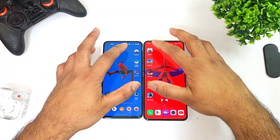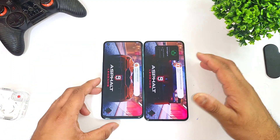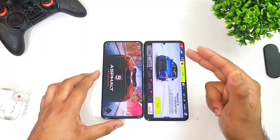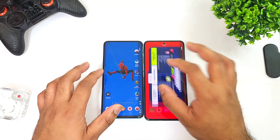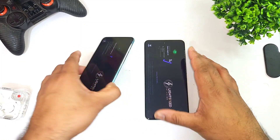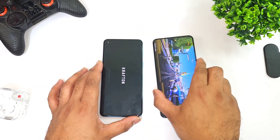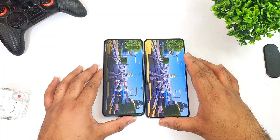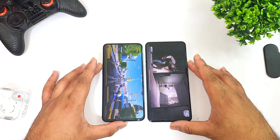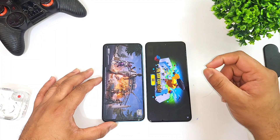Let's start with the first game — Asphalt 9. Dimensity 1200 versus Snapdragon 8 Plus Gen 1 processor, OnePlus Nord 2 versus Realme GT Neo 5. You can see the Realme GT Neo 5 did open the game slightly faster than the OnePlus Nord 2. This is the OnePlus Nord 2 with the Dimensity 1200, and this is the Realme GT Neo 5 with the Snapdragon 8 Plus Gen 1. The Realme GT Neo 5 did open slightly faster.